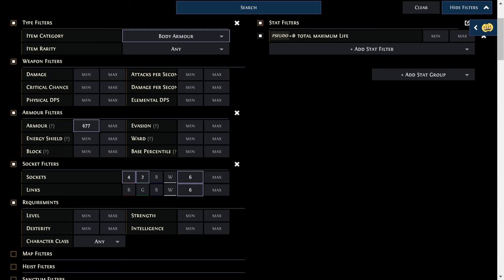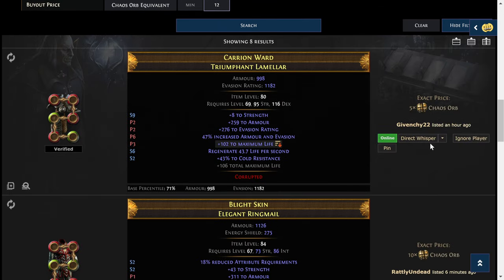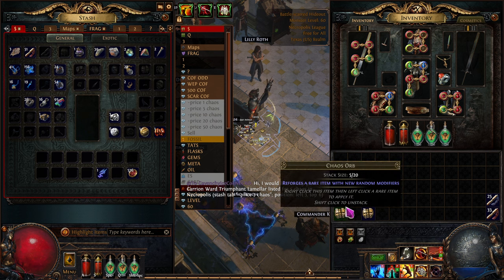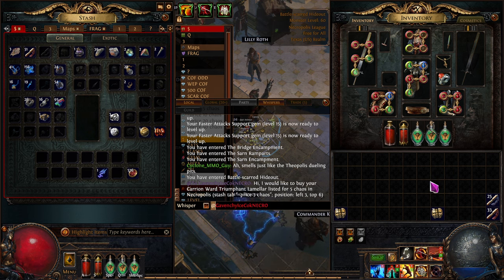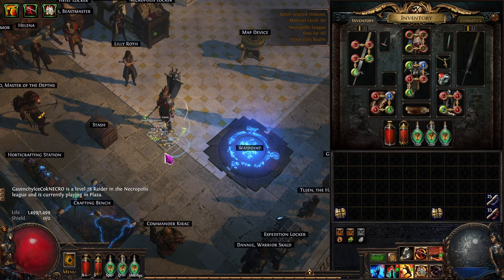We're going to try to improve our armor. Let me show you how I did this search: I went to body armor, said give me at least 677 armor, six sockets — four red, two green — and the most I want to spend is 12 chaos. We searched and this guy came up for five chaos. I'd be happy with this — the evasion doesn't help us, the life does, some regen is cool, the cold resistance is all right. This is just a temporary item. We messaged him — it was only posted an hour ago. We'll see. We can also use a slash-who command to find out where he is.